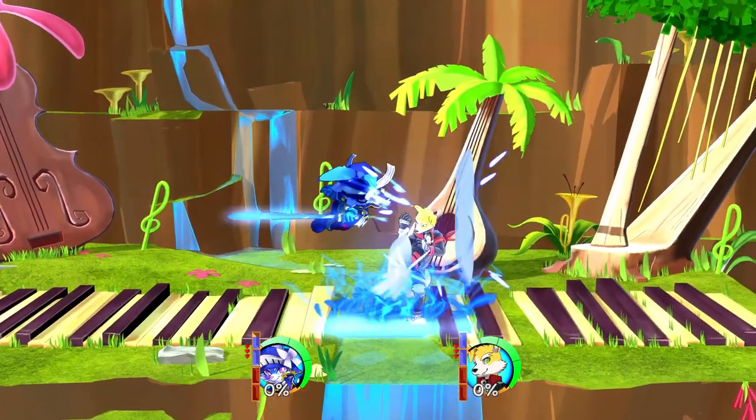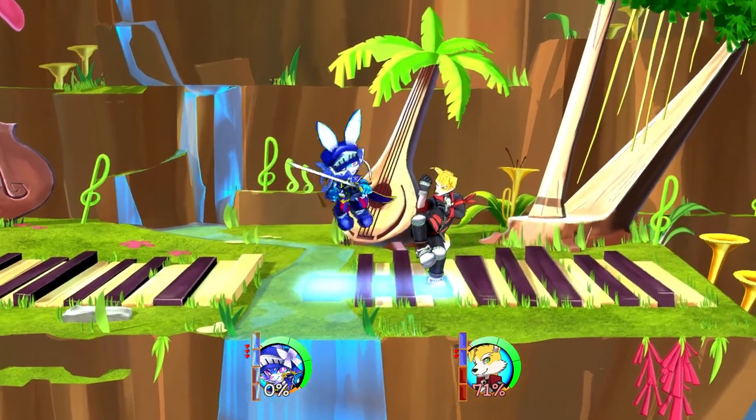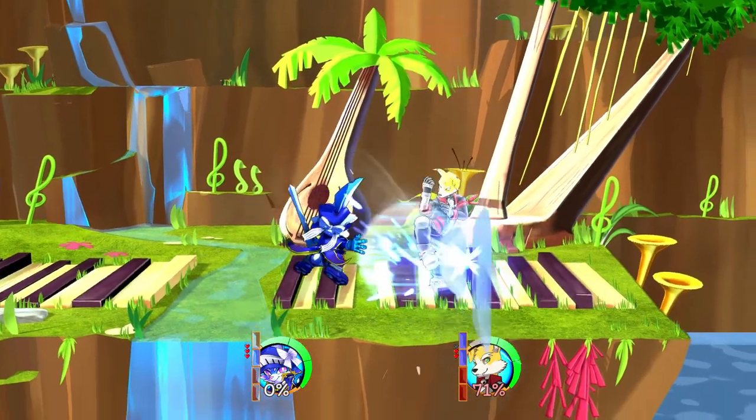Once you've got them locked down, perk their guard bar with Palant's neutral art. This is done by pressing the art button or attacking bullet simultaneously in the air.